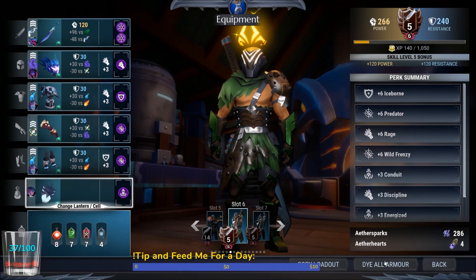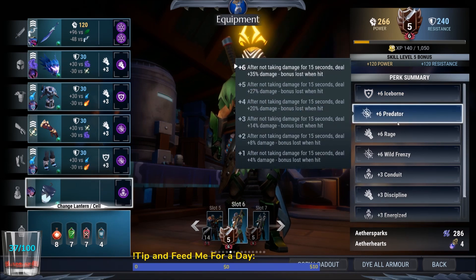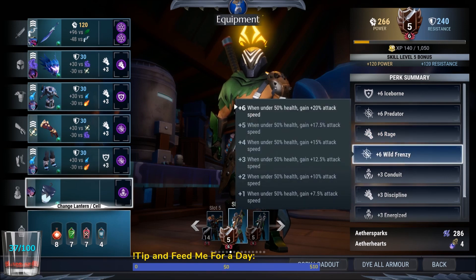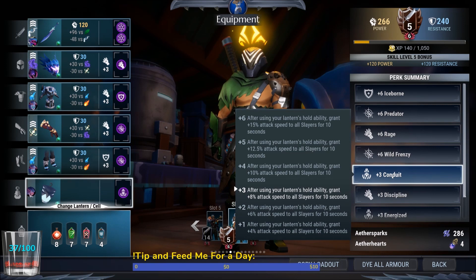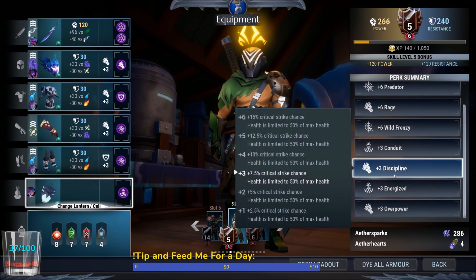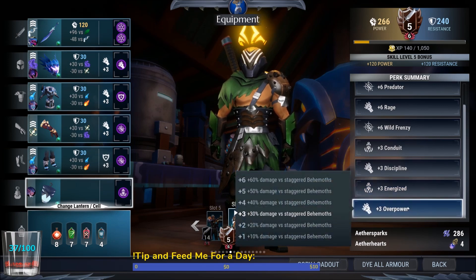Just to describe the perks: you have plus six Iceborne, which gives you damage reduction and life steal. Predator for that insane burst damage. Rage for your baseline damage. Wild Frenzy gives you additional attack speed. Conduit gives you additional attack speed whenever using your Pangar to slow things down. Discipline gives you additional crit chance, though this is not a crit-focused build. Energize comes with the Storm Sword bond, and you've got Overpower.